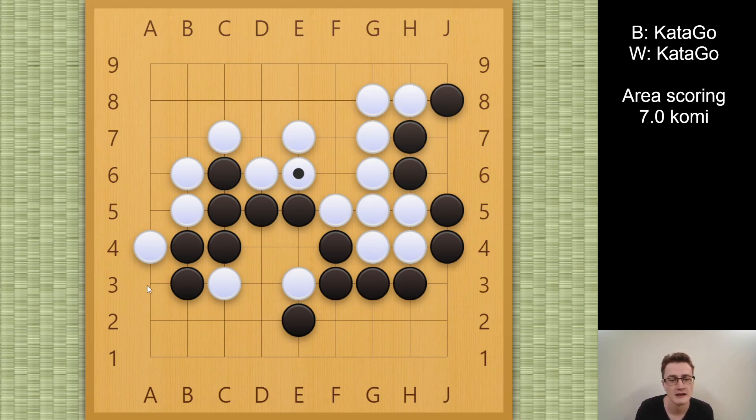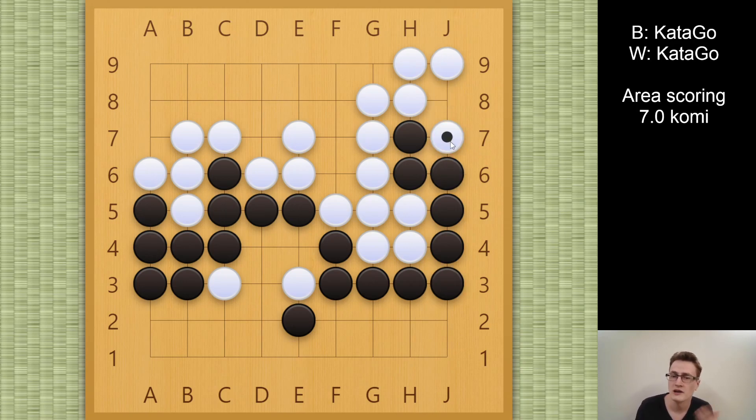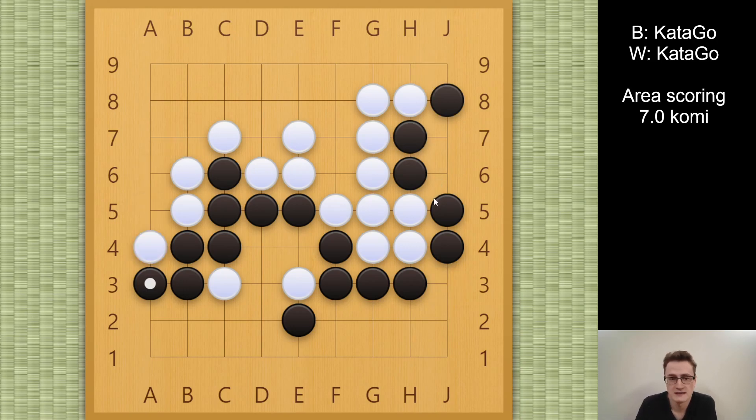It's not enough to simply atari here. White will connect, black captures, white ataris, black connects, and then white descends — there's no way for black to save the j8 stone. Black has to come back, connect the tail, and it's a ko, but black doesn't have any ko-threats. This is actually a win for white by two points. So what does black have to do instead? Black has to cut first at b7. This is something you might have seen strong players discuss — there's this kind of cut which you could see in a 19x19 game as well. It's a tactic to increase ko-threats.